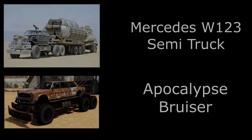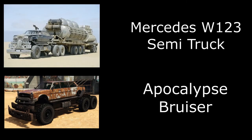Next we have the Bruiser, which is the modified Mercedes 123 semi truck. Unfortunately we can't attach a semi trailer to the Bruiser in GTA 9, but we can get the tractor unit of the semi truck. There's not much you have to do — just convert the Glendale into the Arena War version and you get the Bruiser, and that is good to go.